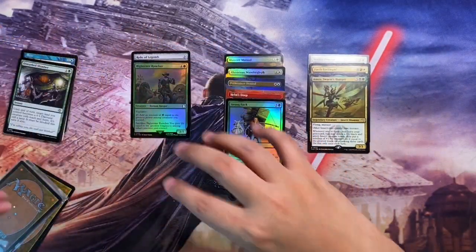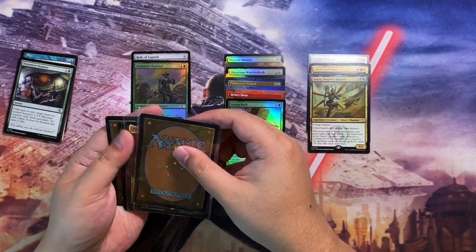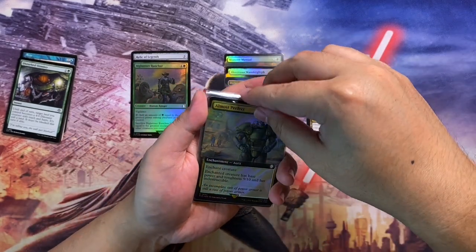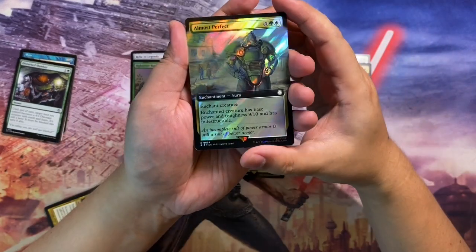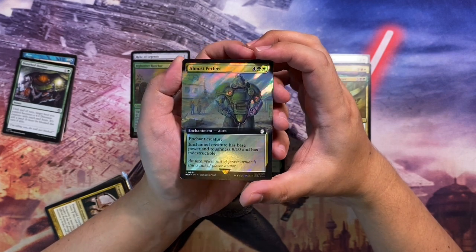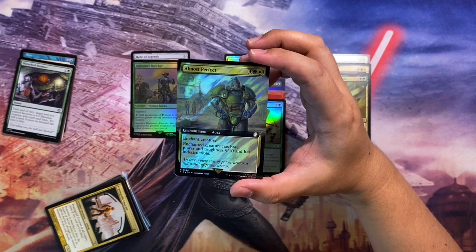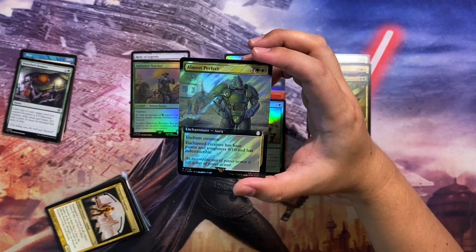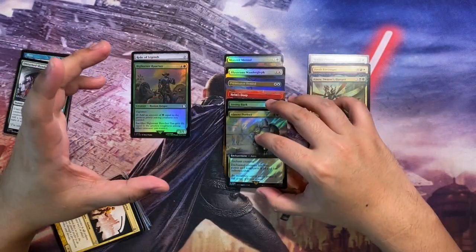Next we have Almost Perfect, also from the Fallout Commander set, this time in surge foil treatment. It's a six-mana enchantment aura — the enchanted creature gets base power and toughness 9/10 and gains indestructible. Pretty powerful, and it could work well in my Galea deck.